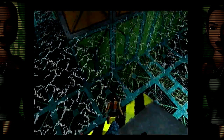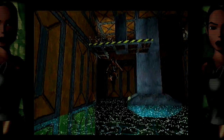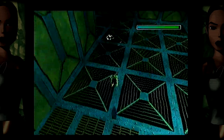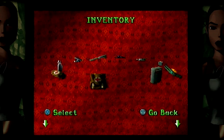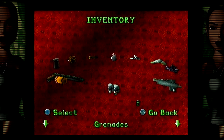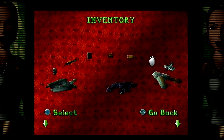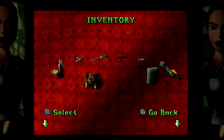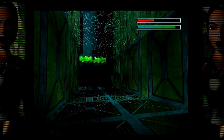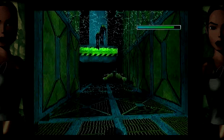I love how they're wearing bandanas. Let's continue on — we'll do the jumping again. Let me just check the items I got. Grenades, Uzis, 800. I don't know what the secrets were exactly. But my medipack situation is looking better — I've got more of those.